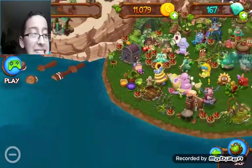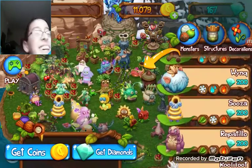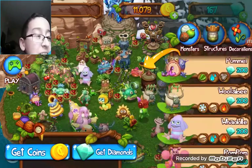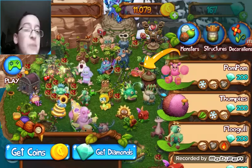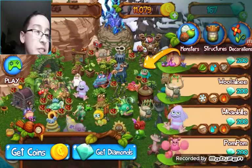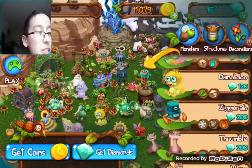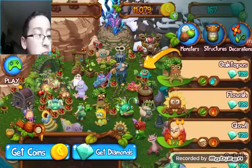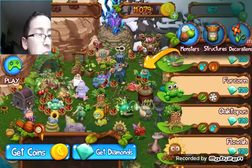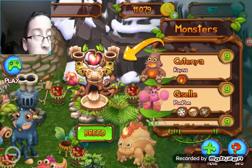I already collected this, but look at this — the sky ship! I'm mostly excited for the wink though, so I'm gonna breed that first. We need cold water and fire. There's no cold water, but there's water fire — yeah, water fire. So it's fangler with mammoth. Yep, early bird: fangler with mammoth.